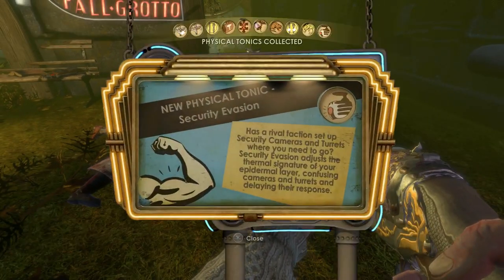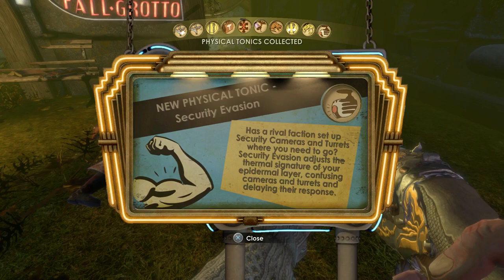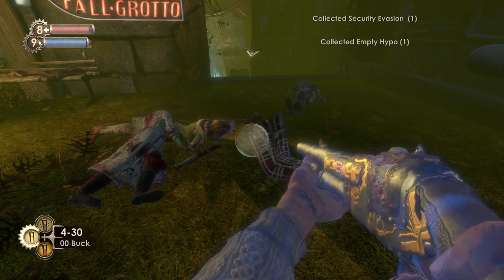We are in the Waterfall Grotto. This tonic — if you've poked your head in here before, it wouldn't have been here until we were told to actually come here and get the rose. So this tonic will be here at this point. I'm going to pick that up — Security Evasion. Nothing I'm too bothered about really, but it's up to you which ones you have on.